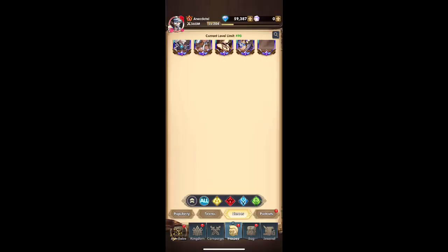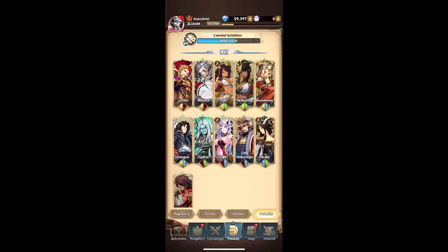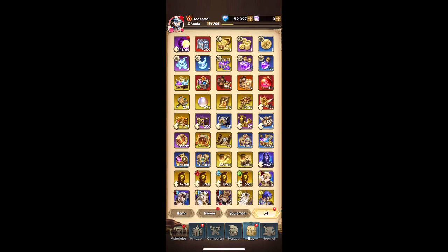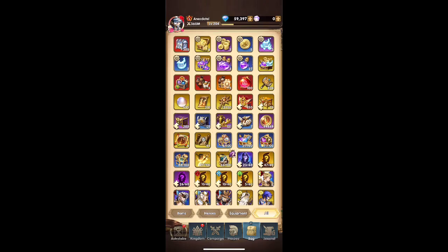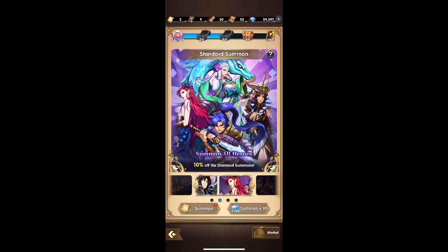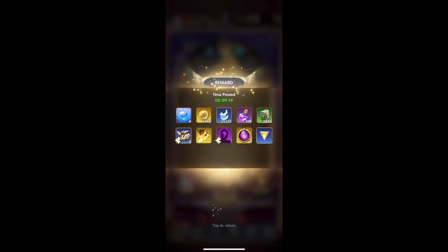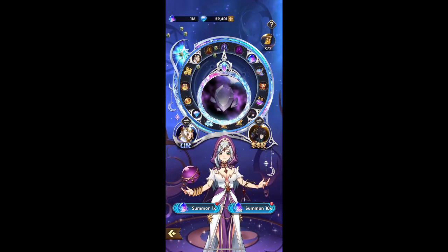When you max something out you get a reward for it — in the portrait reward you get overall higher attack, higher defense, HP, PVP damage, and all that. It's really great to always work on your characters. There's something fun about collecting it all and you also get rewarded for it, so that's always a good thing.